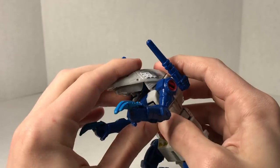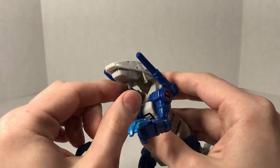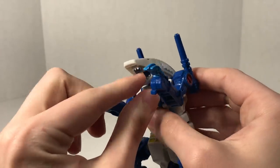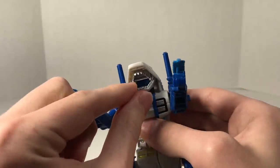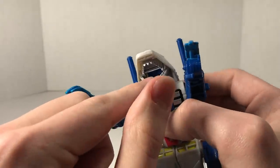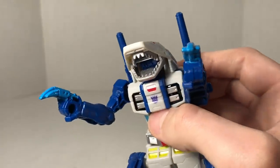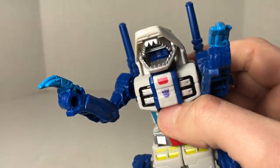As he is a Beastformer, he does have articulation. The head itself cannot do much beyond getting disconnected from where it's supposed to be for the transform mode. But the mouth is able to open and close. And if you open it, you can see the back of Ripper Snapper's robot head inside there - you can see the blue in the back.